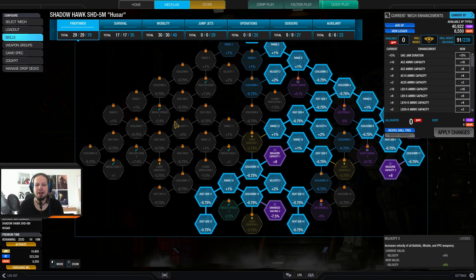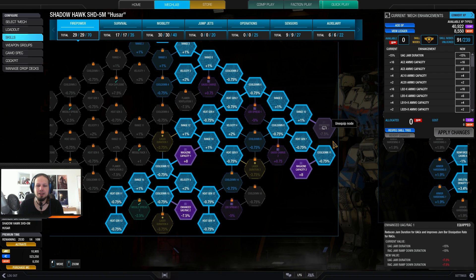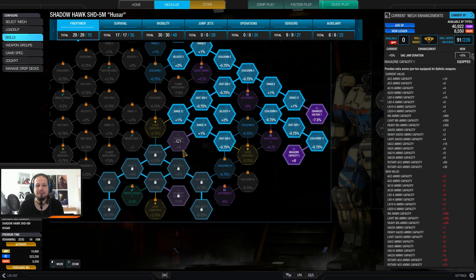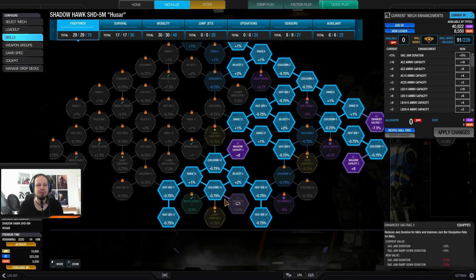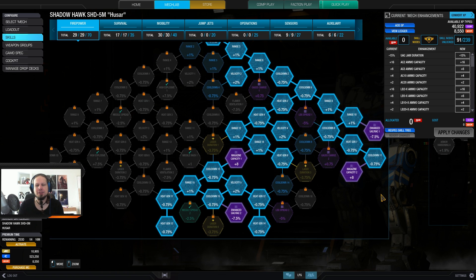The skills look like this. I didn't invest too much into firepower this time — just a little bit on the right side. I wanted the enhanced UAC and rack nodes, so I went down the whole right path. And since I'm here already, I took the magazine capacity on top of that, second magazine capacity and the second rack node. It's a shame you have to take cooldown nodes to get there, because you don't really need those cooldown nodes.